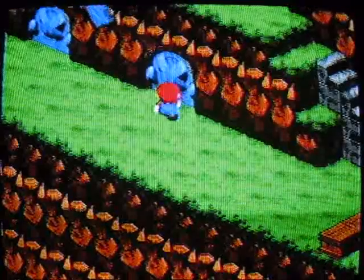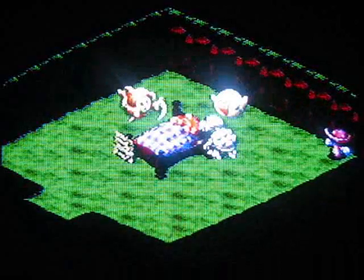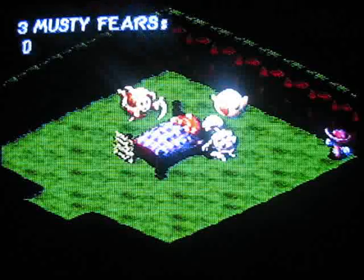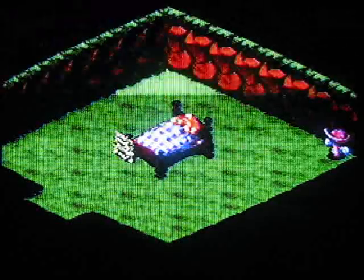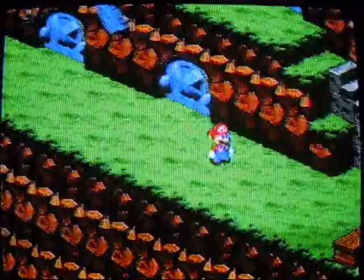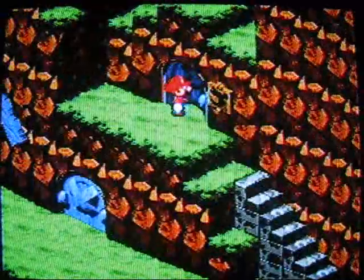Now let's go back to Monstro Town. I accidentally deleted some camera footage. Go back in here to take a nap. Normally these ghosts will say 'You found all the flags!' and give you an item called the Ghost Medal — look, he's wearing our medal. You awaken, check your equipment, and Mario has the Ghost Medal attached to him.